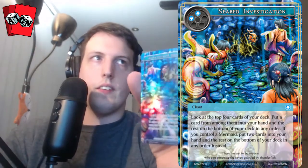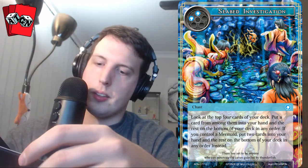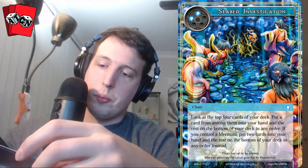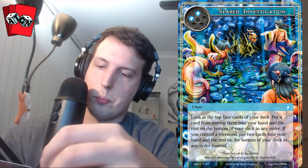The next pack — Seabed Investigations is our full art. Look at the top four cards of your deck, put a card into your hand and the rest on the bottom in any order. If you control a mermaid — which Shayla is on her ruler side — put two cards into your hand and the rest on the bottom instead. This gives Shayla some filter and card draw. It's a really good card for only two will.